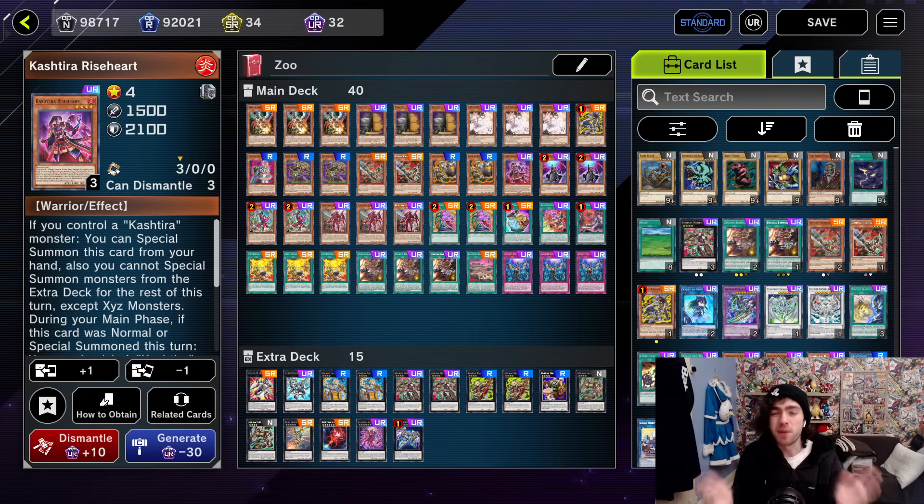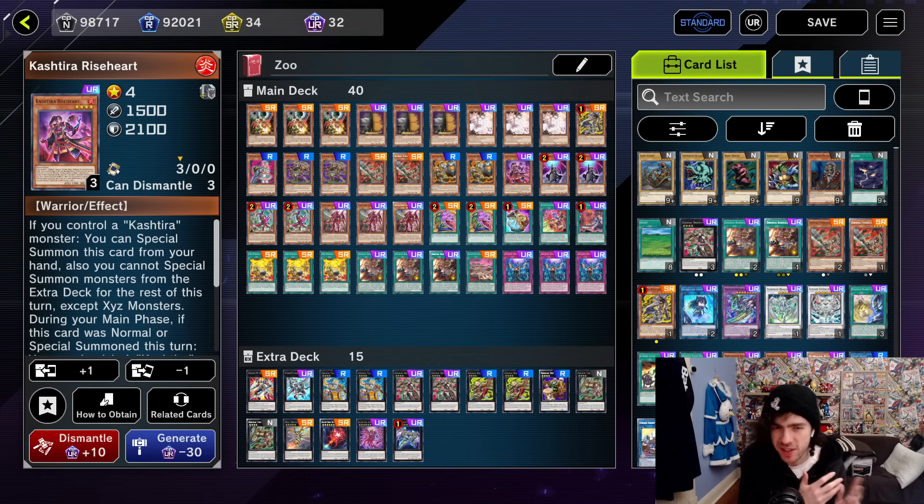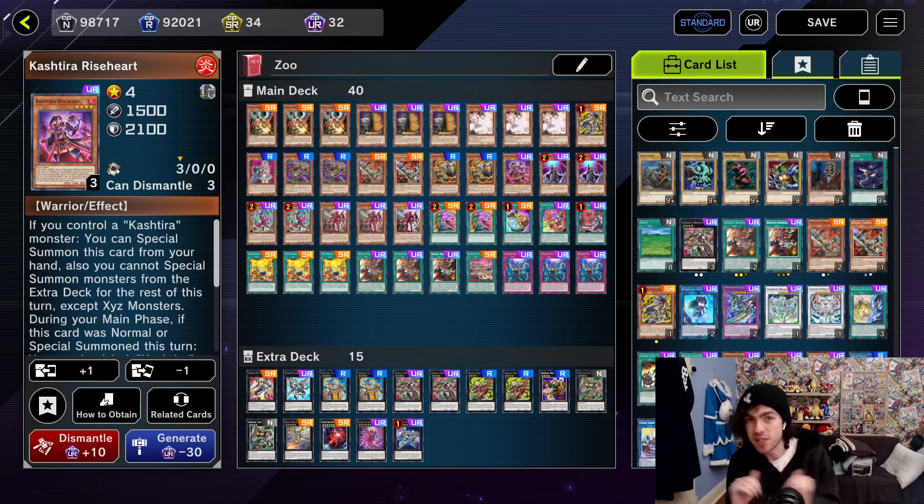So today's decklist is going to be Zoodiacs combined with Kashtira, which is an archetype that has a surprising amount of synergy with Zoodiac — considering the Kashtiras don't really need their normal summon, and Zoodiac is just a normal-summon-once, full-combo sort of decklist. So combining them together works extremely well, especially considering the Zoodiacs — whilst they have a fairly solid going-second play of summoning out a six-material Zeus — going first, they often can't set up enough disruption by themselves.